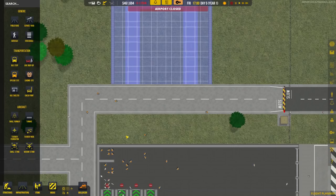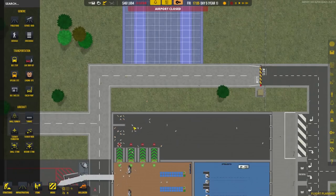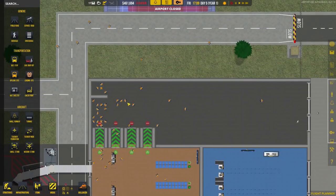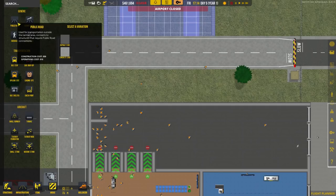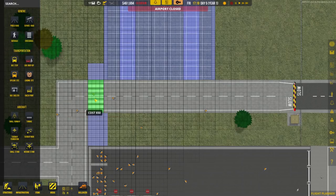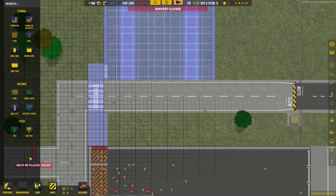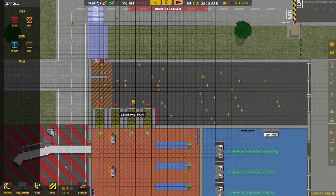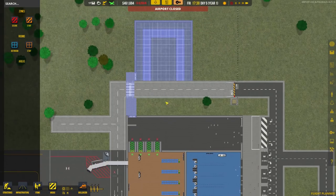We need to think about how pedestrians get there, because staff members will need to access the building. As far as I can tell, access to the baggage bay cannot be from a secure area — it has to be an insecure area, but you can designate it as staff only. Drop in a sidewalk, add a crosswalk so staff can safely cross the road, then place a couple of doors. Designate the area as staff only so the public can't wander through.